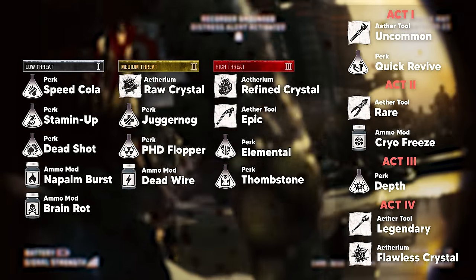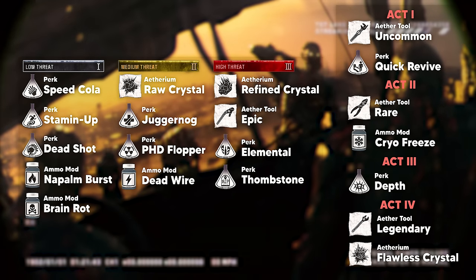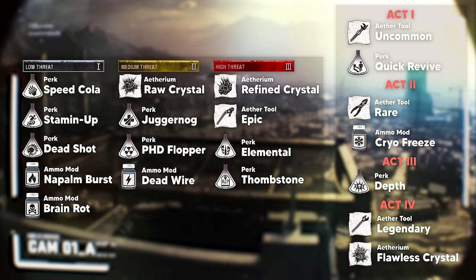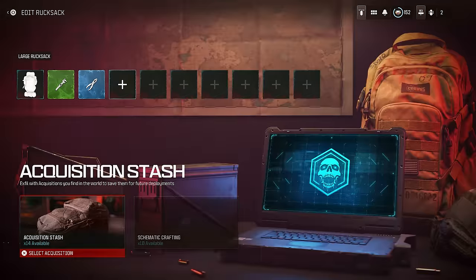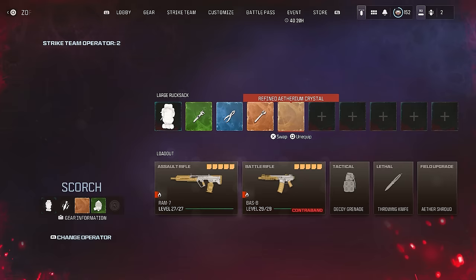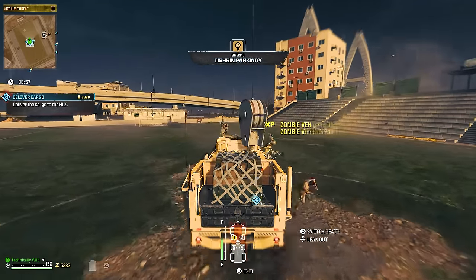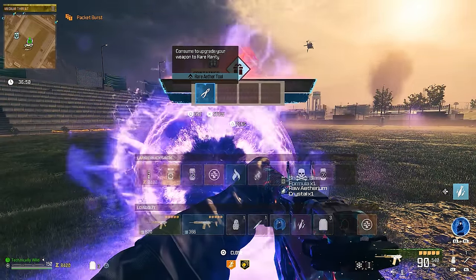These are all the schematics specific to the camo grind and where you can unlock them. If a schematic is unlocked only by story missions, it's guaranteed as long as you've completed all required act missions. Schematics are so important because you can craft any item as long as you have the crafting recipe. If you need pack-a-punch kills for a camo challenge, you can craft a crystal. The same goes for ammo mods, perks, and aether tool challenges. Being able to craft items removes the need to grind contracts over and over just for a chance at getting what you need. From the start of your camo grind, completing contracts and hopefully getting schematics should always be a goal.